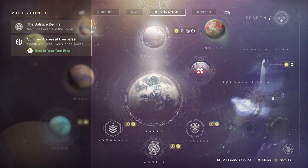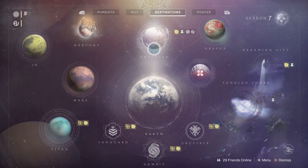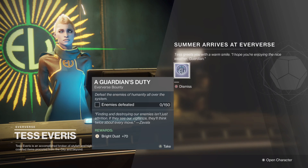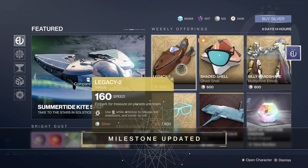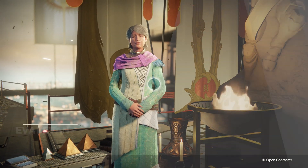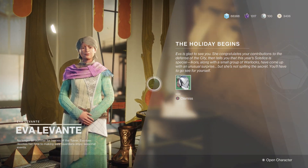As always, your journey starts off at the Tower. Head on over to Eververse and grab your bounty for some easy free loot, and then go see Eva Levante, who has been awesomely placed right next to the statue this year. Right off the bat you earn your green helmet for the parade armor.